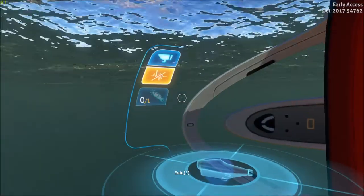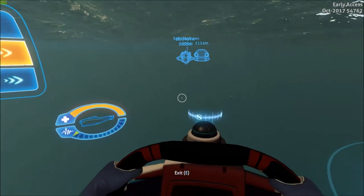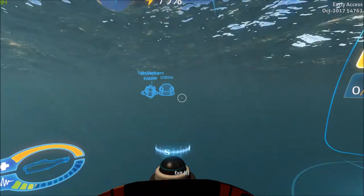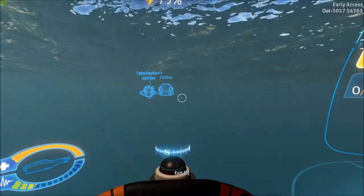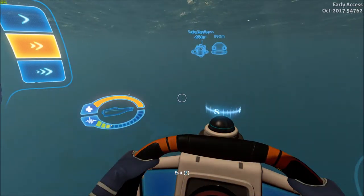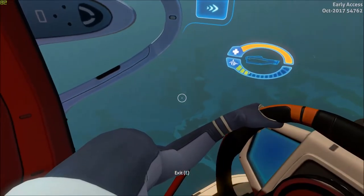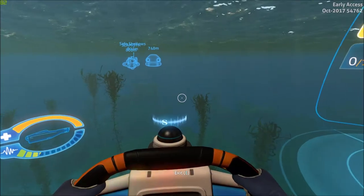So I do have a couple other places we can go to. One would be somewhat nearby. One of them will lead us towards the active and inactive lava zone, where some really cool stuff would happen. There is a Precursor base down in the active lava zone area, but there's another base we have to go to first because it has a blue keycard — we need a blue artifact from a different base to get in there. At some point we'll have to go do those couple bases.